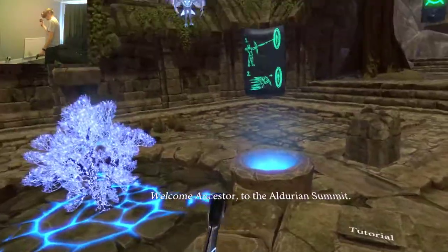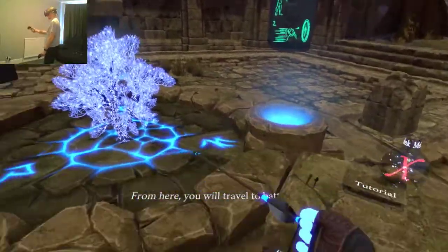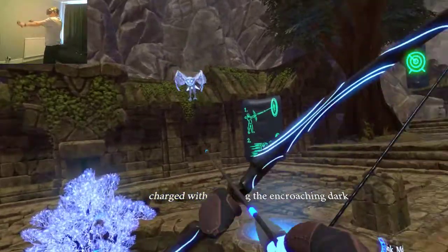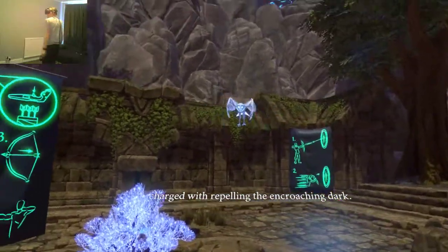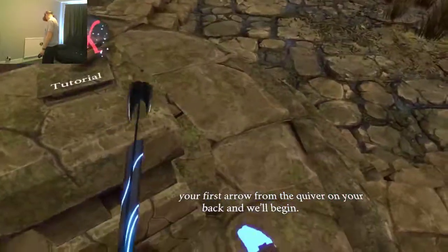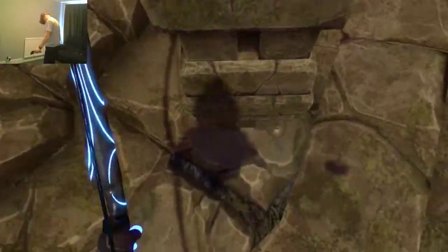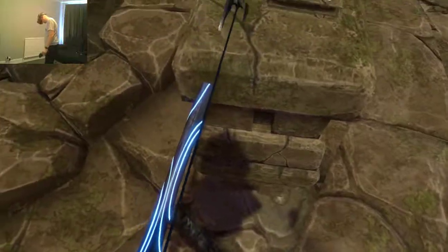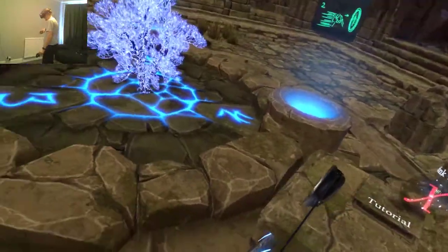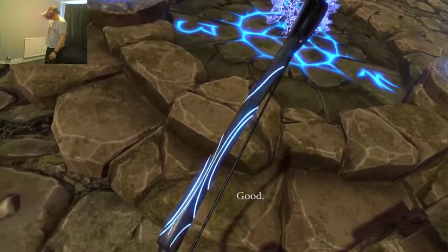Welcome, ancestor, to the Aldurian Summit. From here, you will travel to battlefields near and far, charged with repelling the encroaching dark. So draw your first arrow from the quiver on your back and we'll begin. So yeah, with this, depending on how you have it set up, you can have it set for the quiver being on your back or on your hip. You can pull out an arrow from the side or from your back. For me, it's always from the back.